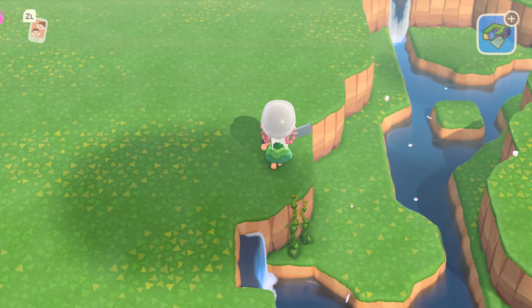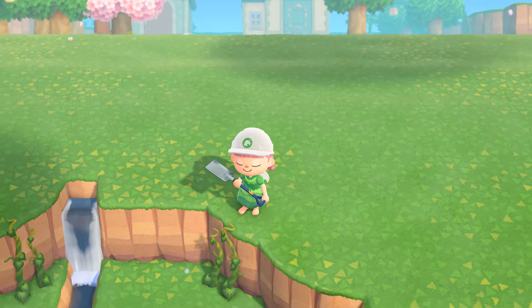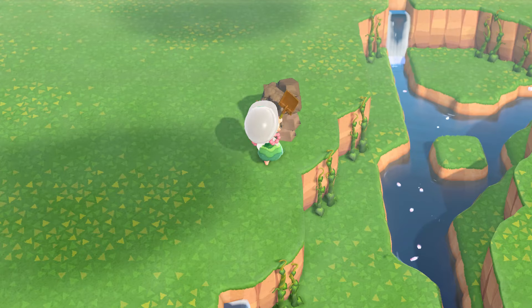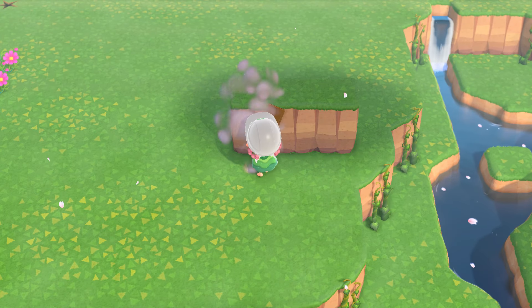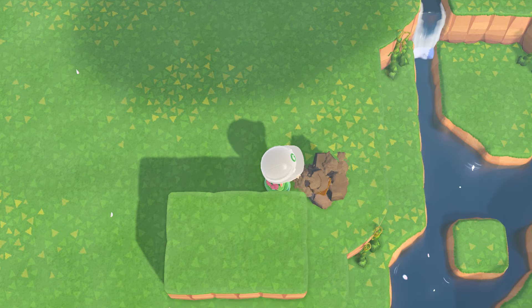I'm going to start adding a lot of vines here. I want it to look overgrown, and I'm so obsessed with the vines ever since they added it to the update. You will literally see vines up against the cliffs in every single one of my builds. After adding the vines, I'm going to start creating the cliffs.